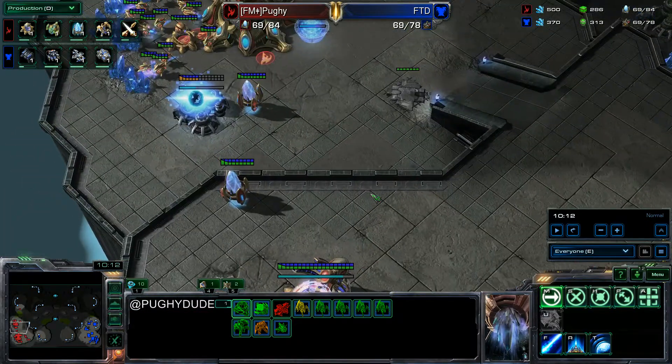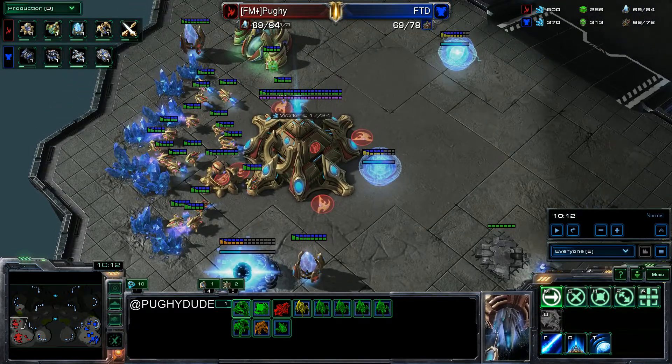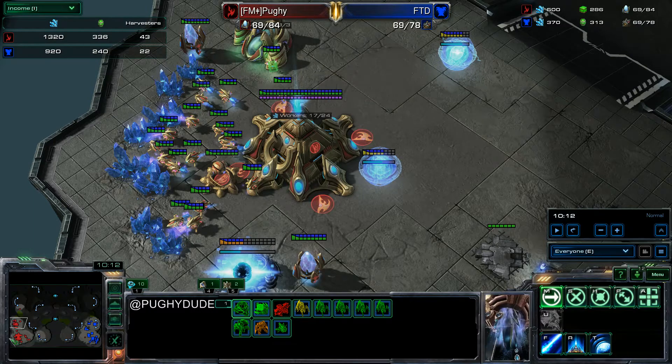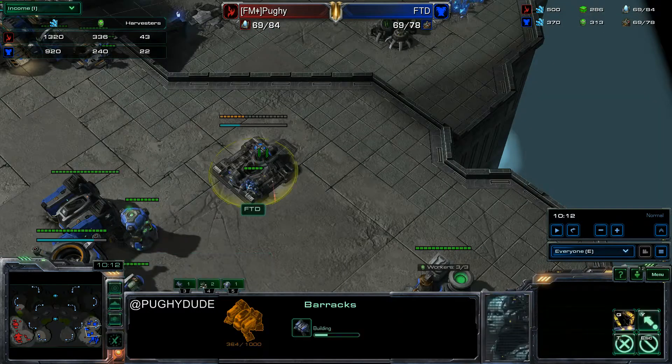From this point I follow it up with Colossus and take my extra gases. I have a really nice harvest lead over my opponent at 10 minutes. This is a pressure build — it's not the greediest build you'll ever do. But my opponent pressured and it stayed even, so that is game number one.